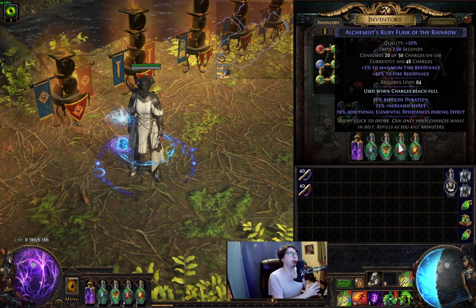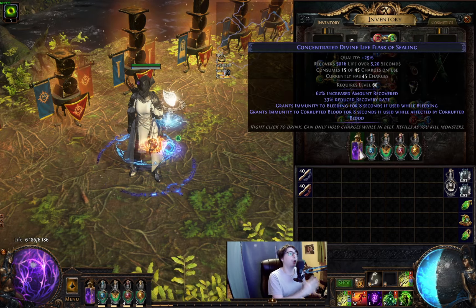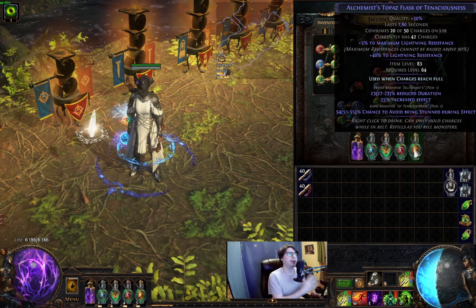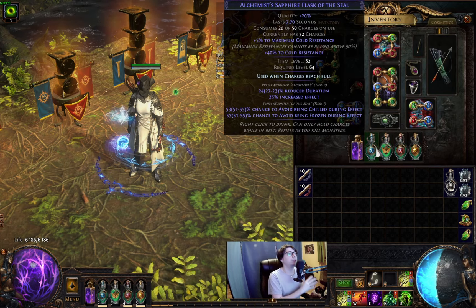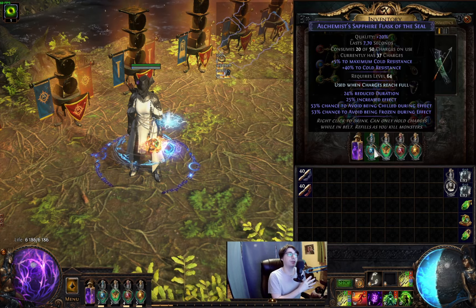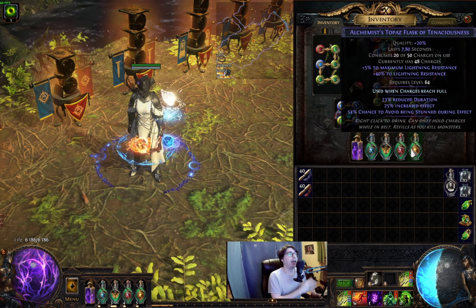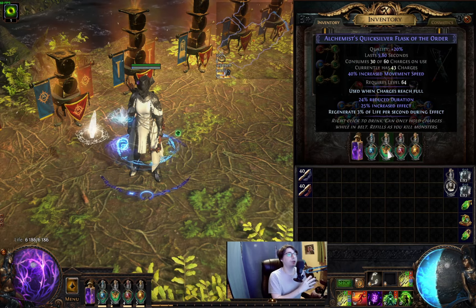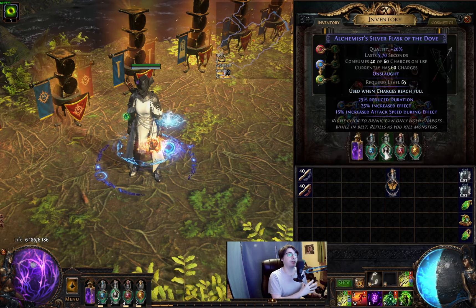The flasks we're using are: ruby, topaz, sapphire, quicksilver, and divine life flask. All flasks need to have the 'increased effect and reduced duration' mod. Pay attention when rolling your flasks — there are many mod combinations with these two, but if the duration reduction is too high, your flask will not have 100% uptime. The suffix mods are: while frozen and all elemental resistance, and removing being stuck. On the quicksilver: regenerate life. You use this for mapping. When doing boss fights, swap the quicksilver flask to a silver flask with attack speed.